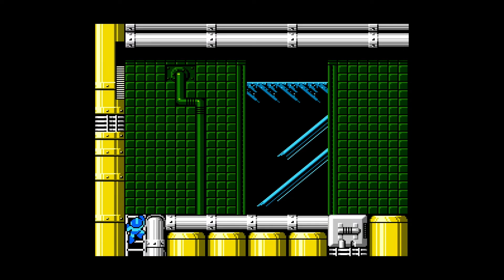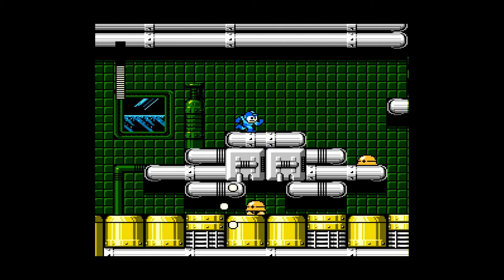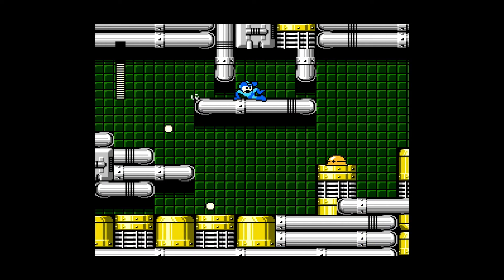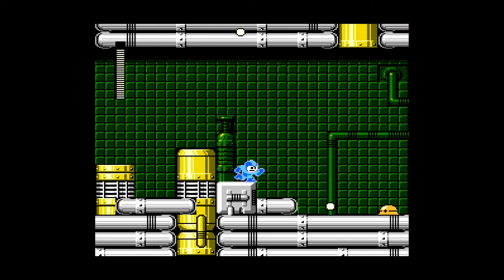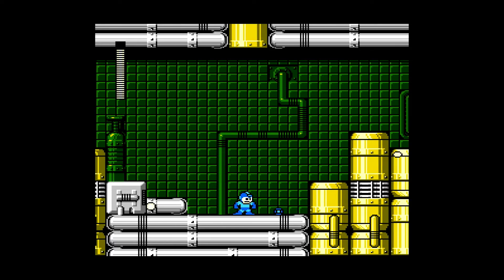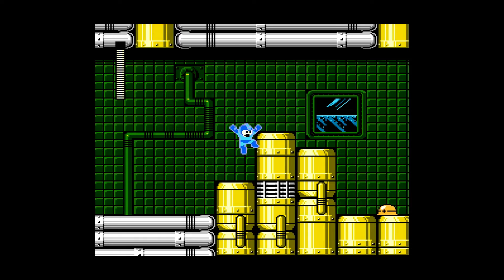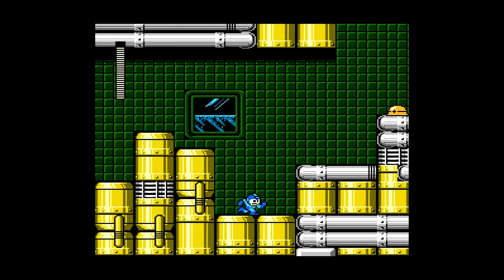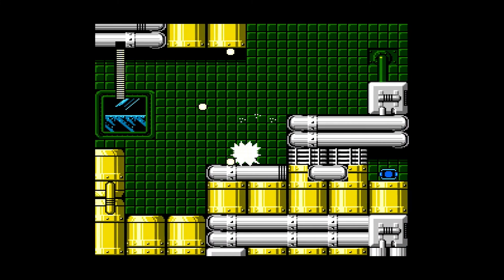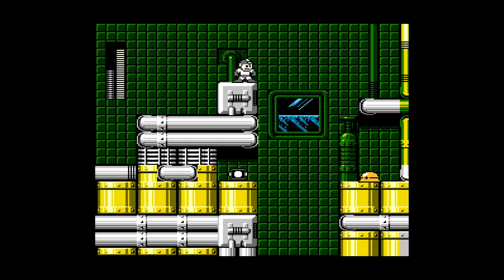I need to find some health because they're getting their shots in on me like nobody's business. There's some health. I should have used some of those drops to get some power from my weapons. There's a spot — I need to refill my dust crusher pretty bad.